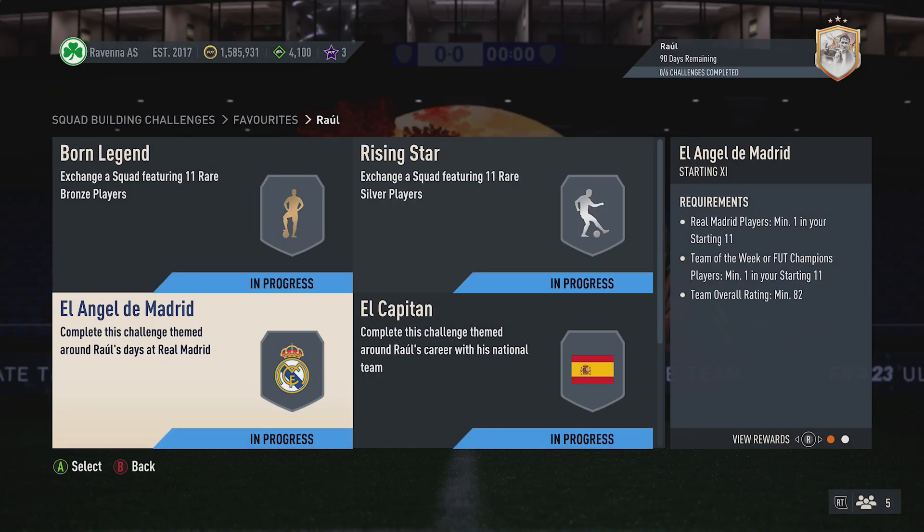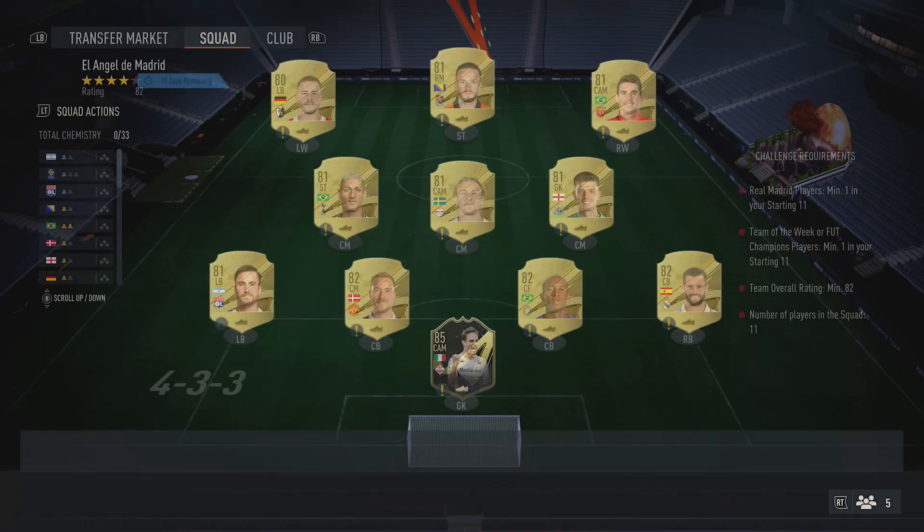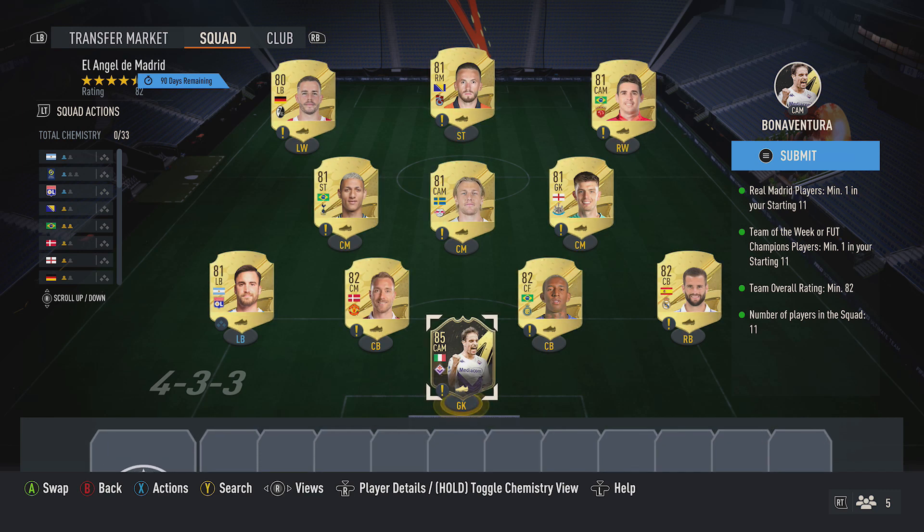Next up, there's a 2-rated squad just here which also requires a Team of the Week card and a Real Madrid card as well. First off, you want to pick up the cheapest 85-rated Team of the Week card — there's currently a few around 11k to 12k. For me, I picked up that one.